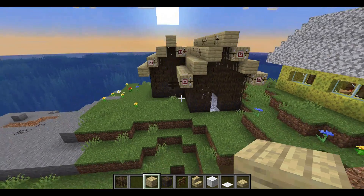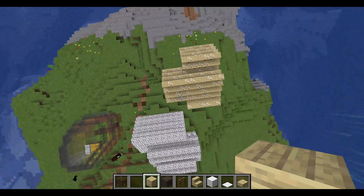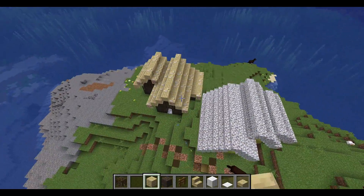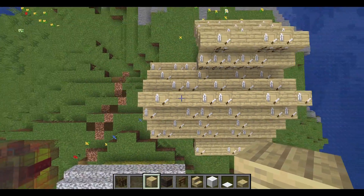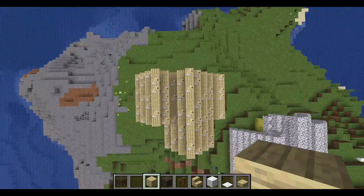I think this looks really cool from the top. You can see I've replaced most of it with birch, but you can see these little bits which make it really nice and textured. I think this is a great block from the top, so if you're going to use it for like just a floor, this might work quite well as a bit of texture.